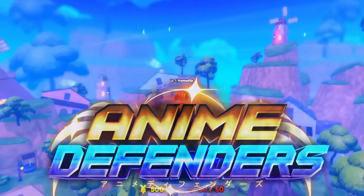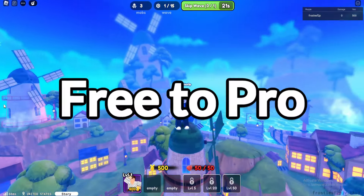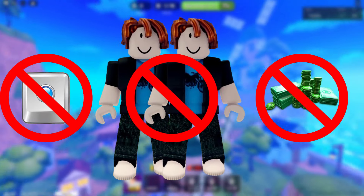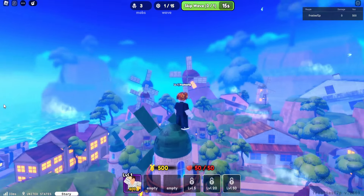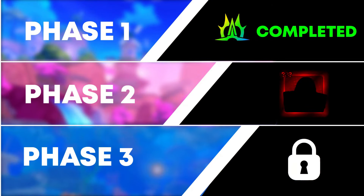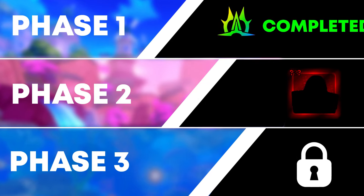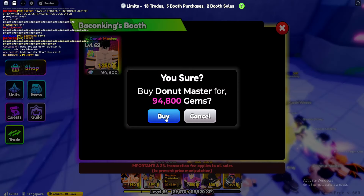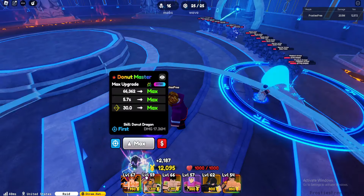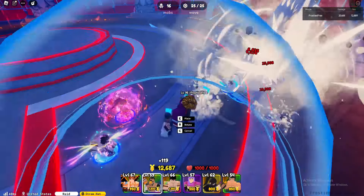Welcome to the hardest challenge in Anime Defenders: Free to Pro. A free-to-play noob-to-pro account not allowed to tiny task, use alt accounts, or spend Robux, in hopes of becoming one of the best players in Anime Defenders. My goal is split into three phases and with phase one completed, the second is to get a secret unit. In the last episode, we spent 100,000 gems to get our very first mythical mighty unit and put it to the test in raids.